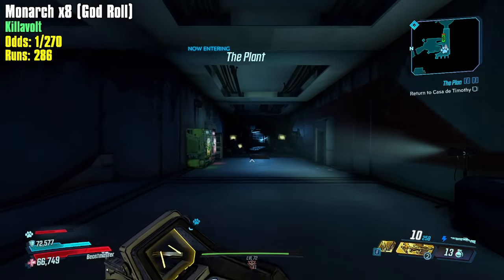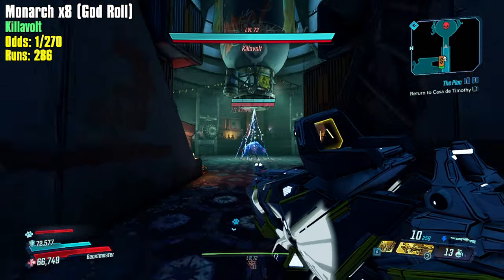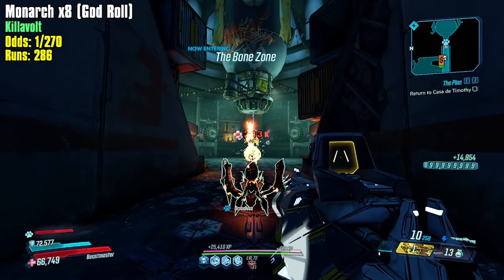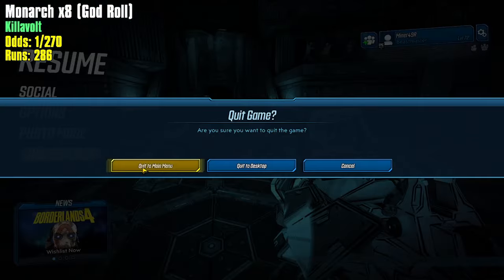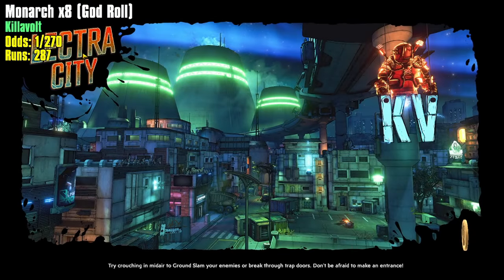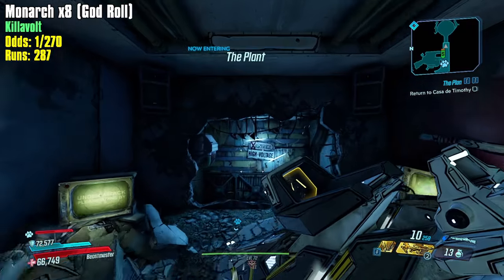If we can get ourselves 58 re-rolls — so I'm not sure how much that is, about 14,000 to 14,500 iridium — we can not necessarily guarantee the anointment we want on any weapon, but we'll guarantee ourselves the average odds of getting it. Hopefully our iridium stockpiles go up and up here in this farm, because then I don't have to hit rocks. The rock strat is so much faster than slaughter shaft farming for iridium.